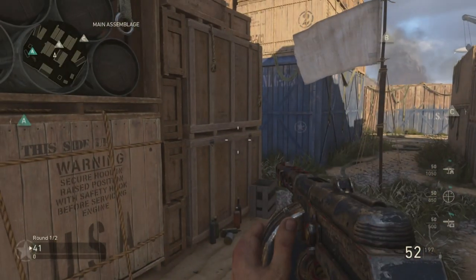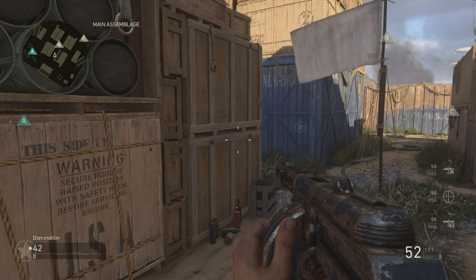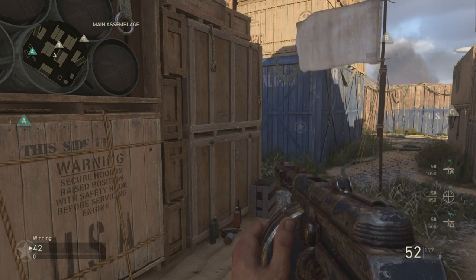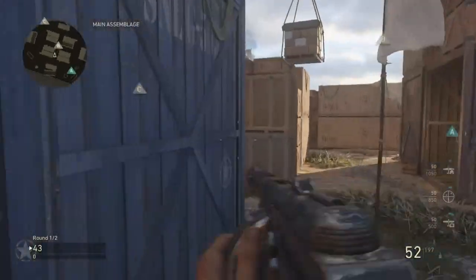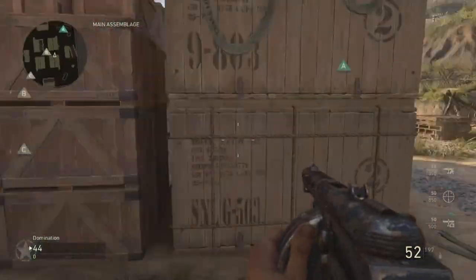B runner is going to be a hell of a job. Whoever has the most gun skill on your team, put them on B. They're going to be doing absolutely everything to prevent the enemy from capturing B and overpowering any positions, along with watching their own spot.